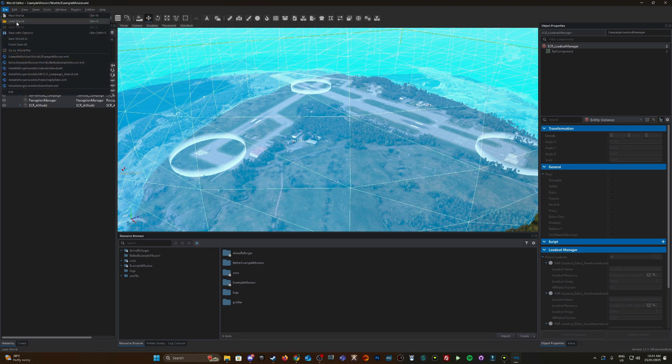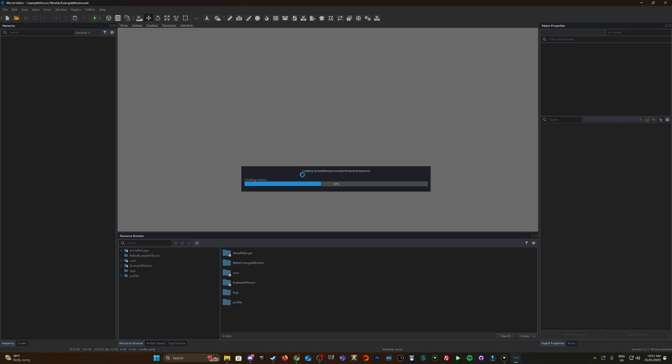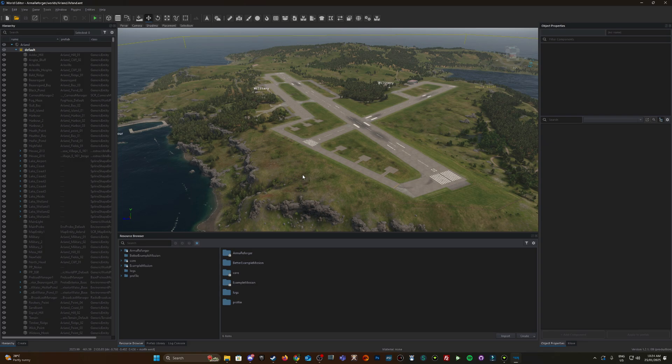I'm going to File > Load a World. Because this is on Everon Island, I'm going to load the island world. There are two options — an Empty World which has no trees or buildings, just ground/grass foundation — and the Island World which has all the trees and buildings. I'm selecting the island version. If you're doing this for another map mod, you would just use the base world.